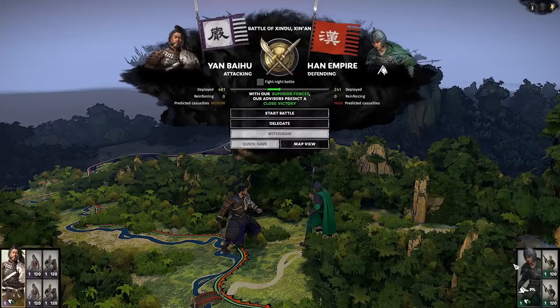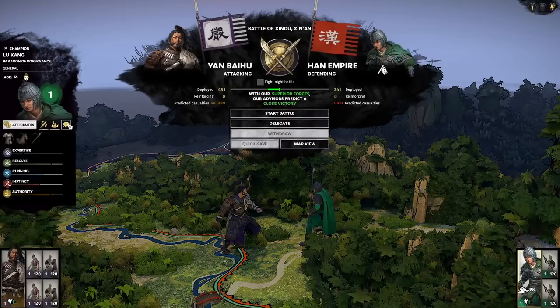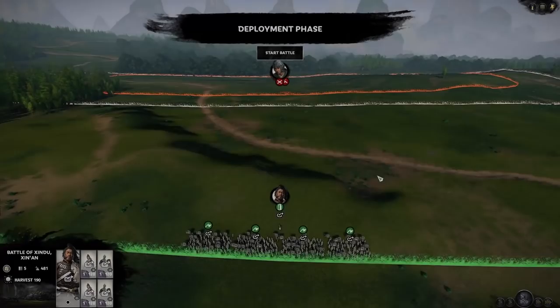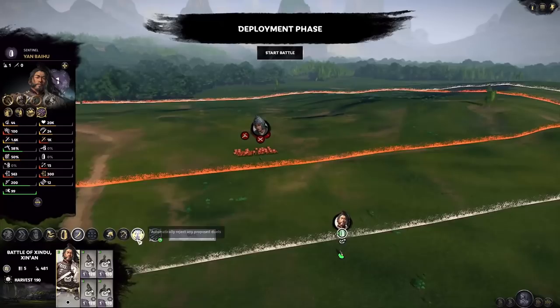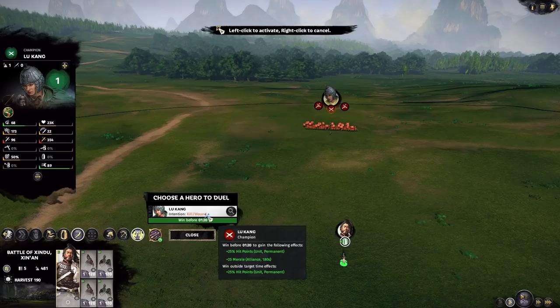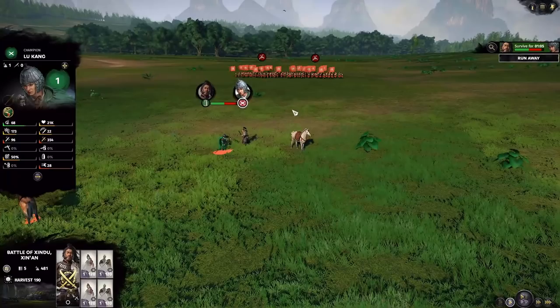You absolutely want to fight this manually. Liu Kang is a great character — historically he's very old — his bonus provides some public order but nothing significant; you don't need to keep him alive. You want to duel him to get experience and level up, since you start only at level one. We're going to hide our units in the forest with guerrilla deployment, turn off dueling, and ask him to duel us. There's a big difference in experience gained depending on who requests the duel — about six times the difference — so always be the one asking for it.